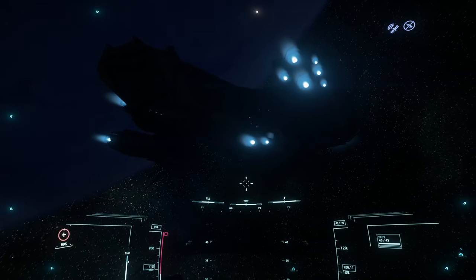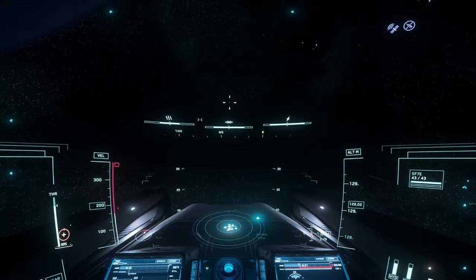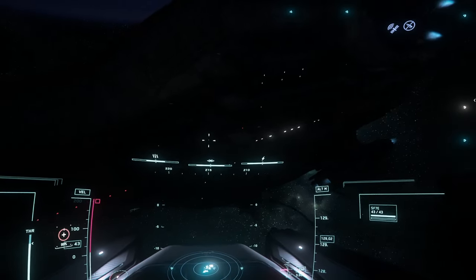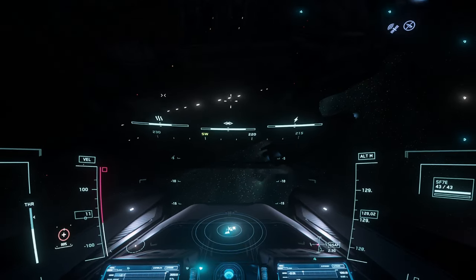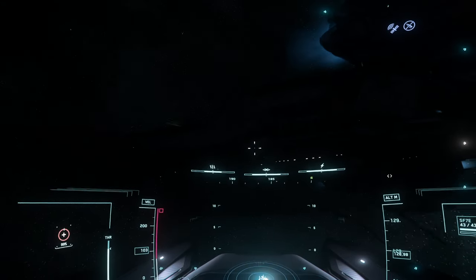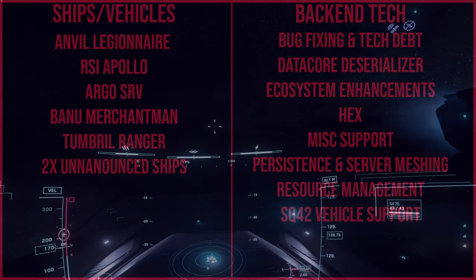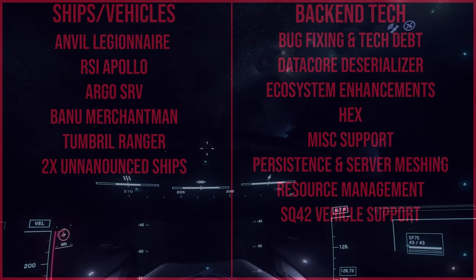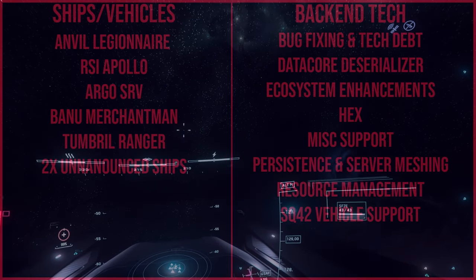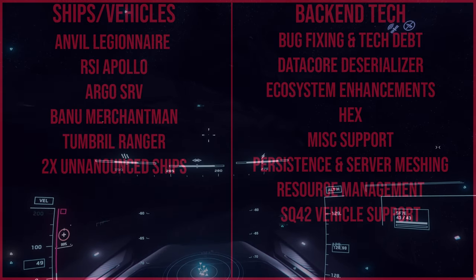First up are the ships. By the time Pyro comes out, there's going to be a lot of ships releasing alongside it. These are ships I know of — some of you will say a lot won't be on time, and you're correct; it will probably be a 0.1 patch. So, ships and vehicles: we're going to have the Legionnaire. The reason I say that is because the development time ends at quarter four, and hopefully this is when it comes into game, because we're also getting ship-to-ship docking in-game, which this ship will obviously need.